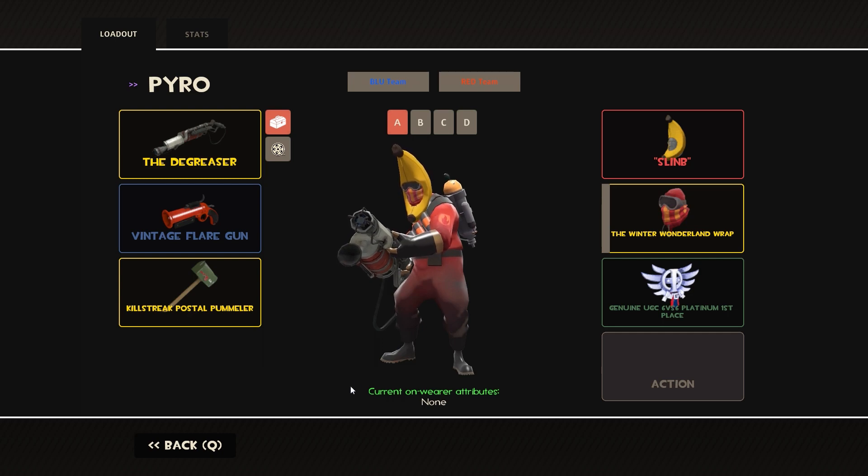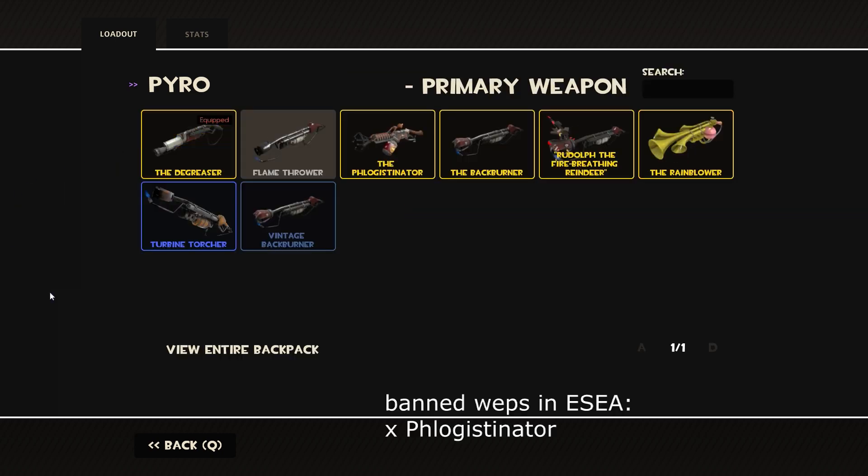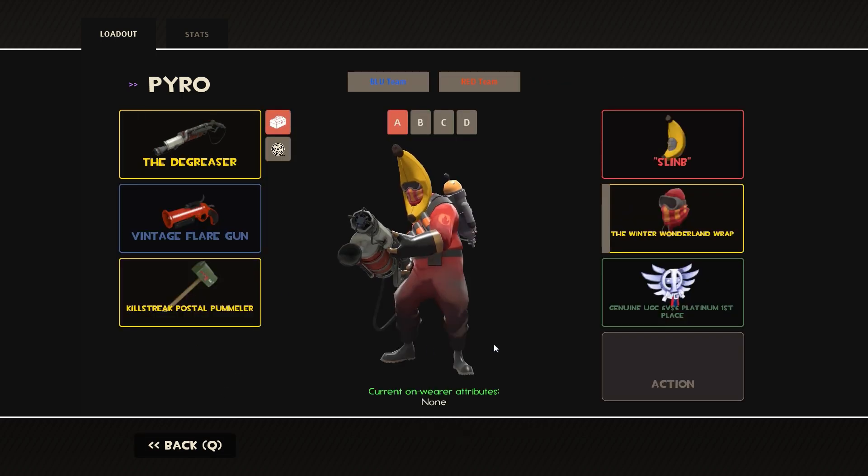Pyro is very straightforward on the loadout. You can use the Degreaser or the stock Flamethrower. I use the Degreaser because I like to poke with the Flare Gun and then quickly swap to it. Yes, there is some added airblast cost, but you shouldn't be airblasting for 20 seconds in a row — it'll just be airblast to hold off this combo, airblast to hold off these stickies, airblast to deflect a crit, and then immediately swap off Pyro. So I like the Degreaser for that reason, and everything else is pretty standard.